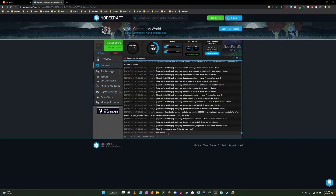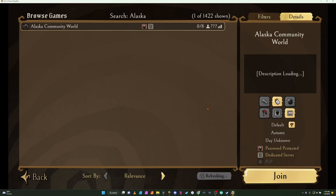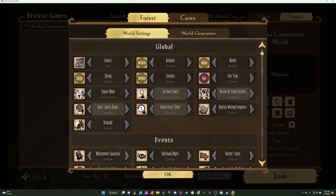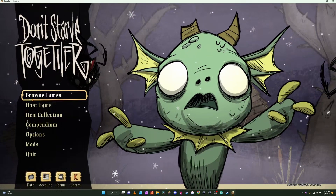We can see that the sim is paused, which is perfect — that means the world should be up. Let's go make sure. Alaska's Community World. Did our world gen settings get put in? View World? Yes, they did. Awesome. But we forgot one thing — we have to put mods on. So let's go back and add some mods.